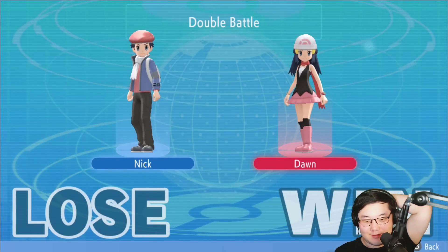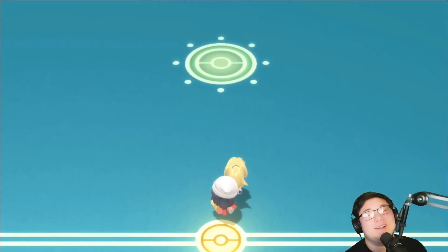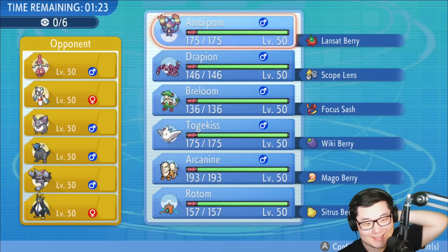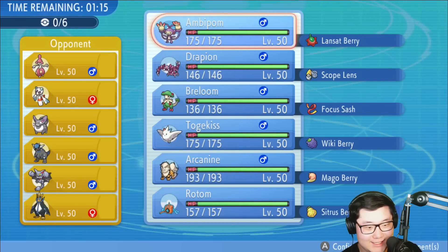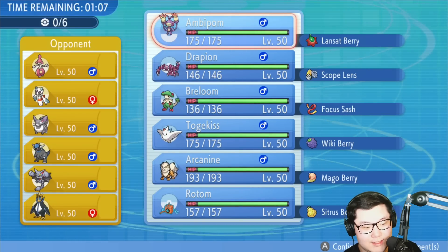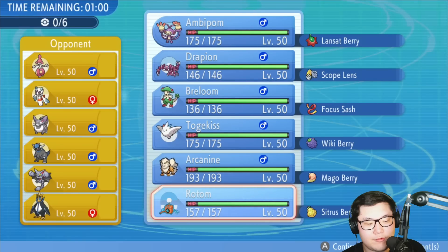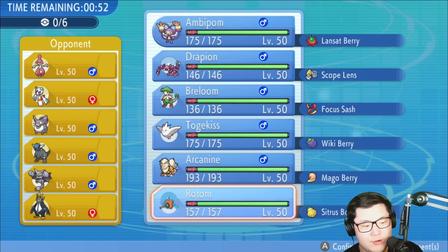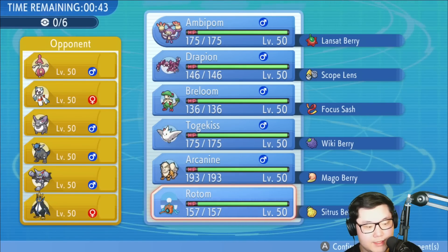I wonder if we're going to go into game two. Just one regular game situation — yep. Game two would have been fun too. Okay, this is an interesting team: Medicham, Froslass, Purugly, Rampardos, Gliscor, and Empoleon. Drapion doesn't seem bad here. A lot of interesting picks. I kind of like Rotom here a lot — Rotom does really well against my opponent's team. Arcanine doesn't seem amazing because of Defiant; there are two potential Defiant users.